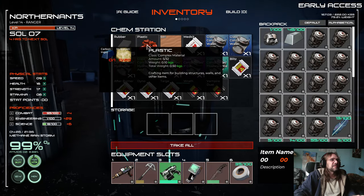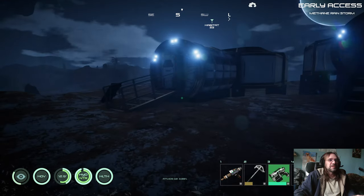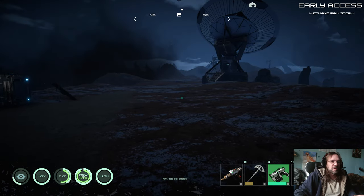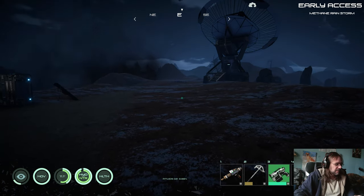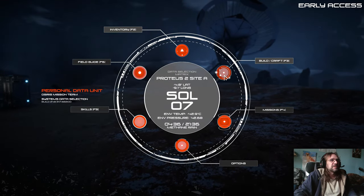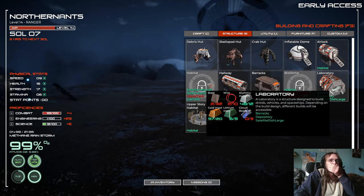We've got these canisters and we built a gas tank, got that 80% full, so that'll help with stuff we need to build. Our goal this episode is going to be starting construction on the vehicle depot. We want structures, and the laboratory.